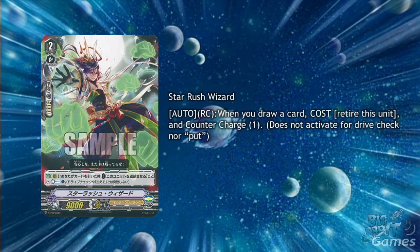For promo cards, we have Star Rush Wizard, a grade 2 for Oracle Think Tank. He has Auto Rear Guard Circle: when you draw a card, cost retire this unit and Counter Charge 1. Another counter charger for Oracle Think Tank will help their new cards a lot, as they already had Oracle Guardian Gemini to counter charge as well.